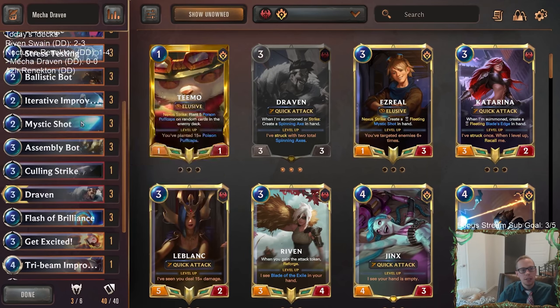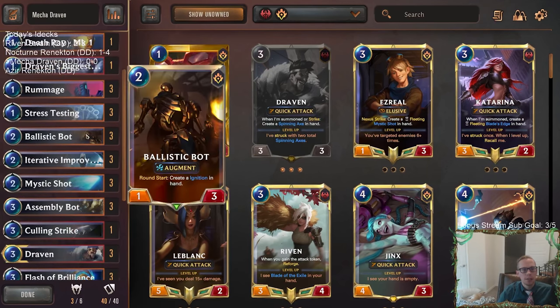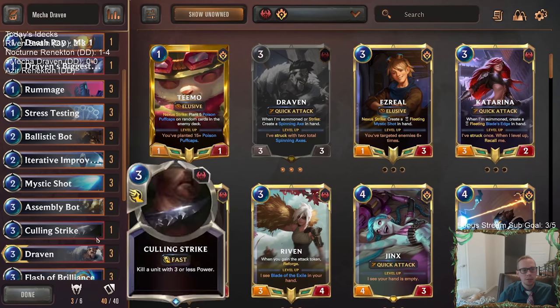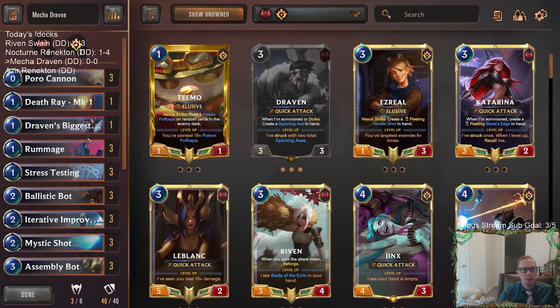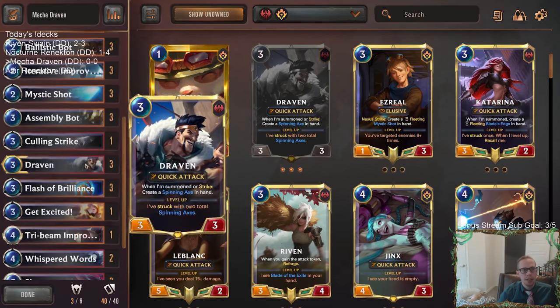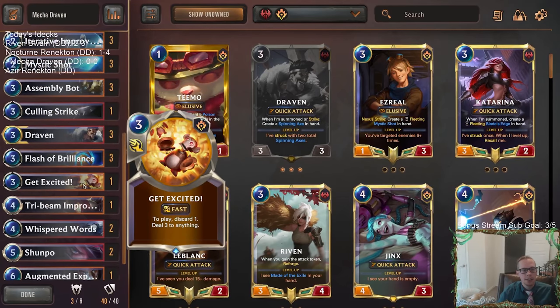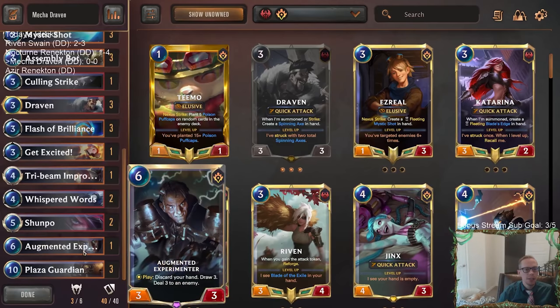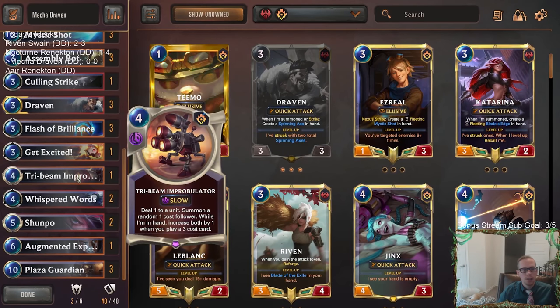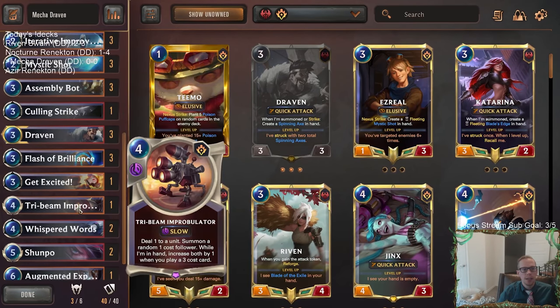We also got Rummage doing its thing. We'll have the created cards, the Ignitions — they'll be good to discard. I've been really happy with Death Ray for interaction recently. As far as interaction goes, we have three Mystic Shot, a Death Ray, Get Excited to discard some cards, and then a Tribune Improbulator. Having these kind of spicy one-offs like Tribune Improbulator and Augmented Experimenter are really good in this type of list.